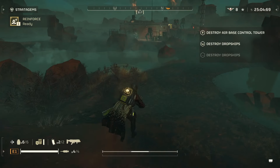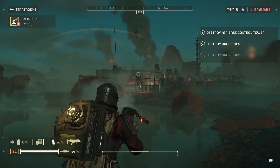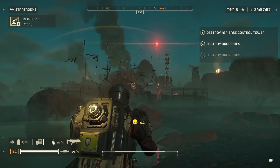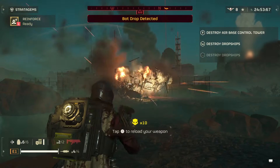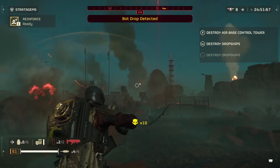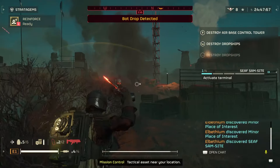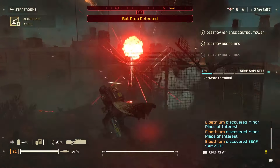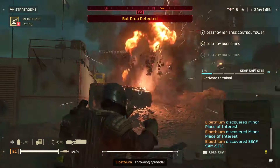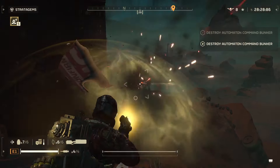For this we're gonna be bringing the shield generator pack, because it's pretty much essential, especially since I'm running the lightest armor I have just for speed. We're gonna be combining that with the grenade launcher, and I'm also gonna be using the sickle, because the automatons' light infantry don't perform very well under suppression fire. The sickle fires really, really fast and just chews through the regular soldiers.